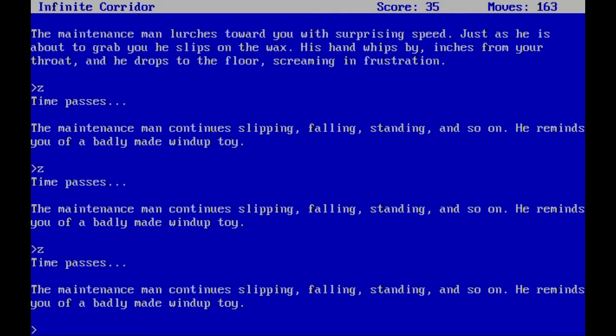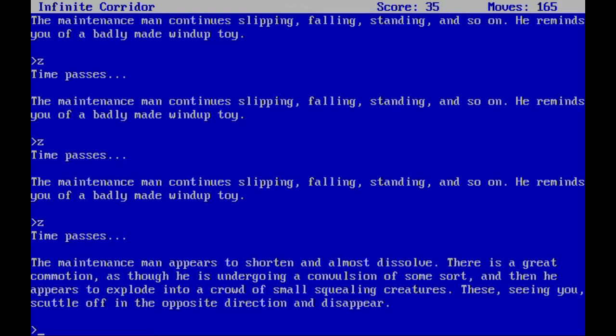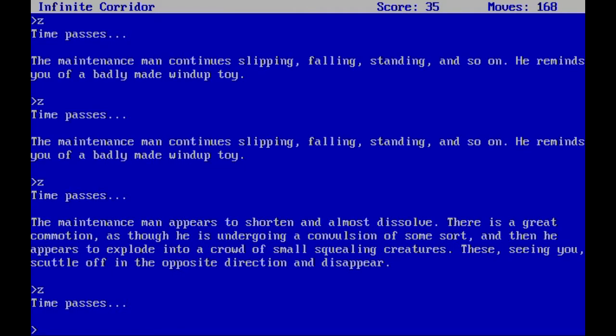After waiting, the maintenance man appears to shrink and almost dissolve. There's a great commotion — some sort of convulsion — and then he appears to explode into a crowd of small squealing creatures that scuttle off in the opposite direction and disappear. It's a bit bizarre and the game doesn't really comment on it. If you hadn't put the wax down, he would actually kill you, but what exactly he was — possessed, made of small creatures — I really don't know.